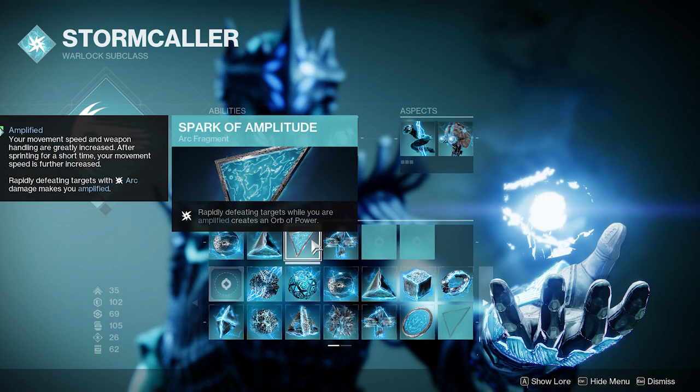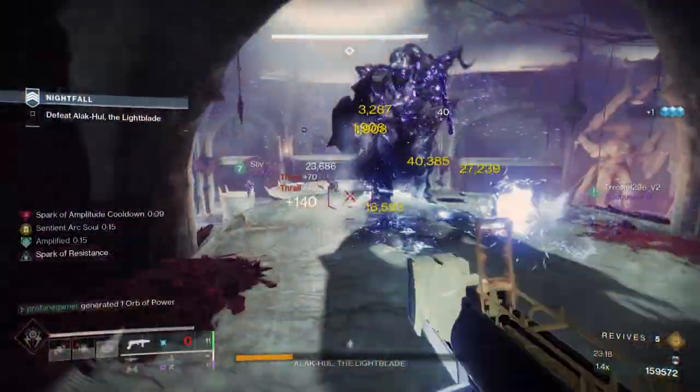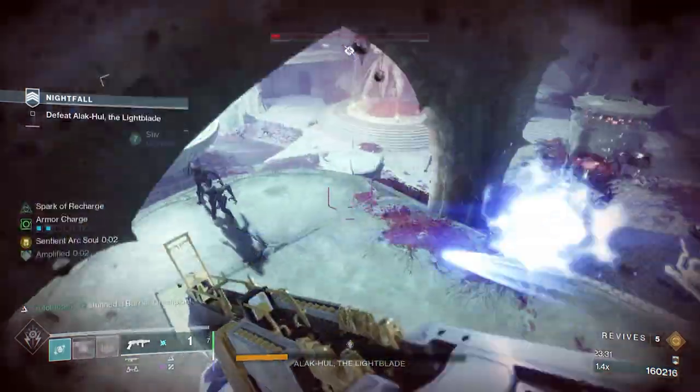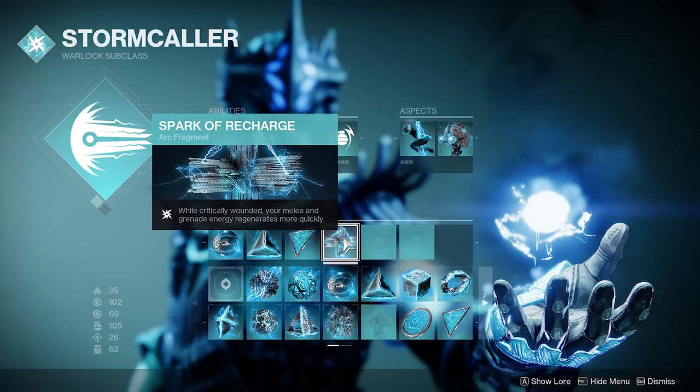Up next, we have Spark of Amplitude. This is going to create Orbs of Power whenever we rapidly defeat enemies while amplified. And last but not least, we have Spark of Recharge. When critically wounded, we will receive a 400% increase in the regeneration rate of our grenade and melee abilities.